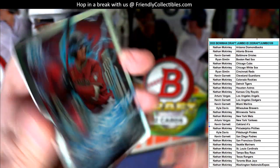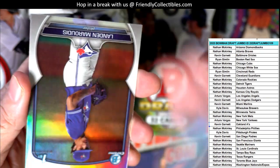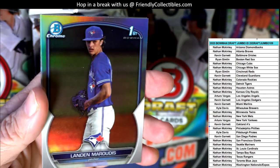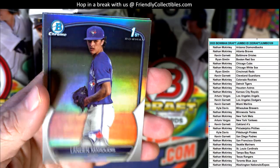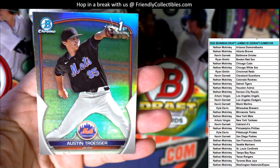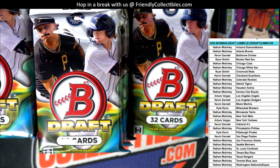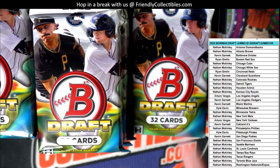Then we got a beautiful Drew Jones Transformative Talent Diamondbacks going out to Nathan. And a Landon Morotis Blue Jays going out to Nathan, and Austin Trosser for the New York Mets - that one's going out to Nathan.